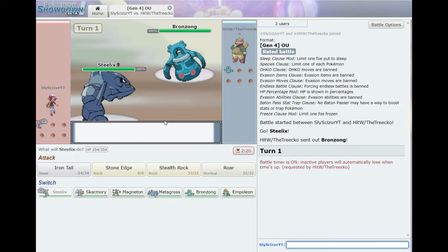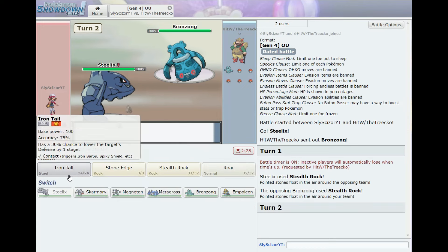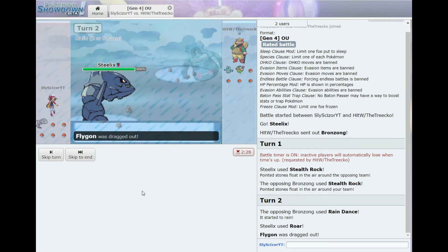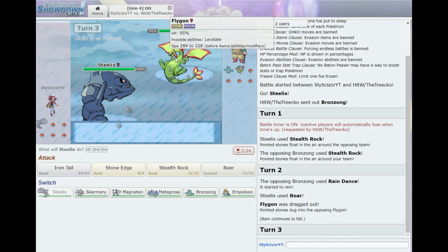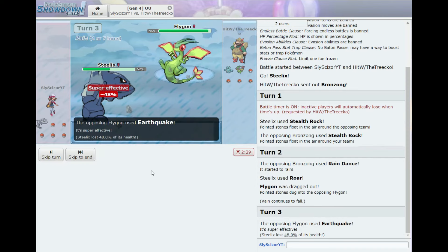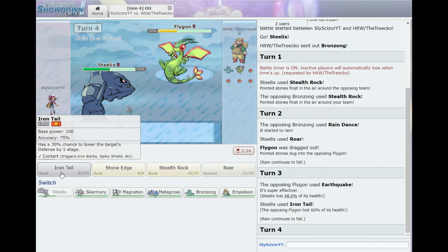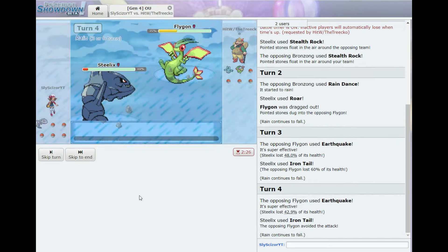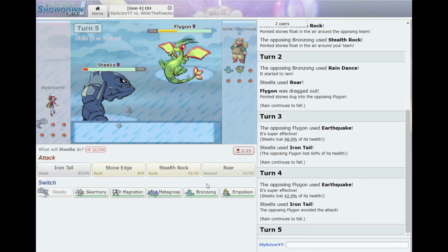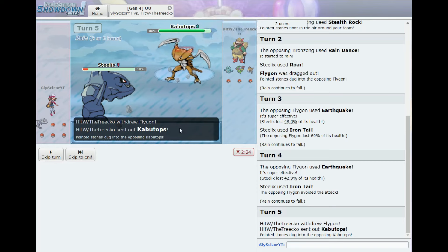Battle two: Bronzong versus Steelix. We go for Stealth Rocks — the opponent does the same. We can't really touch it so we'll go for a roar. Rain Dance is not great. Then a Flygon appears — I can't really touch it either. Iron Tail does really good damage though, so let's go for it again. We take the hit, but then I miss an Iron Tail — god damn.